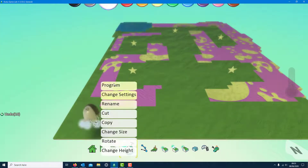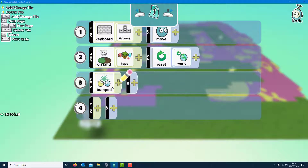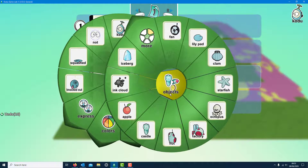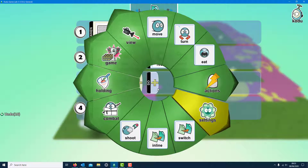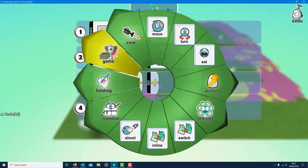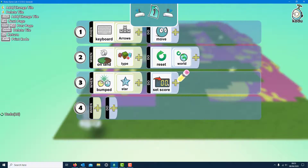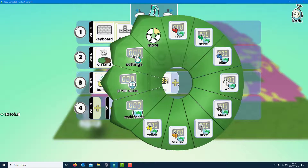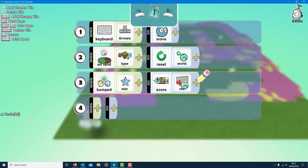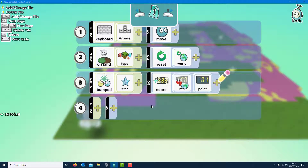Let's do collecting the star. Again this is bump - it bumps into the stars. Go to bump into on objects, select the star. Then 'more' - so when this happens, do this. Go to game, set score - actually add the score, not set it. Add the score, choose a color - let's do red - then choose the points. It's a bit weird that you've got to go through those stages just to add one point, but easy enough. So add one point.